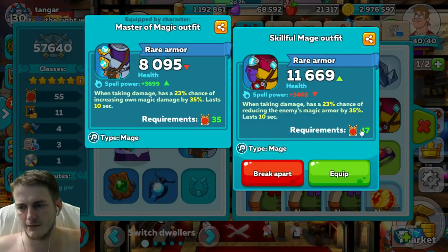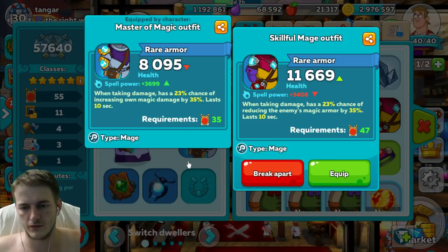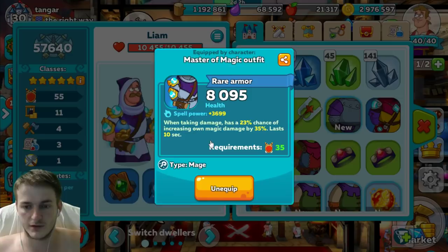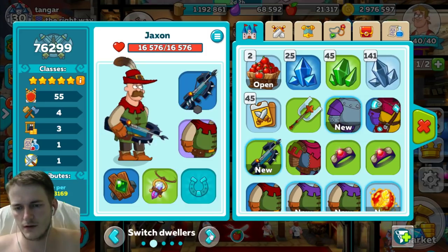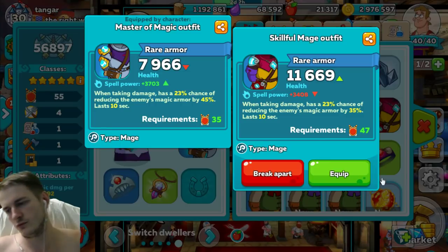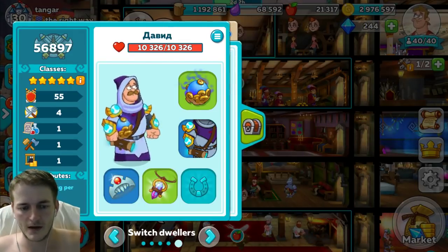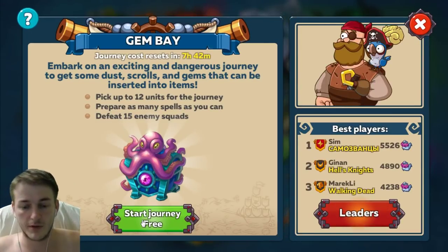Interestingly, items don't always scale by level number. For example, I have a level 35 item and a level 47 item, but the level 35 item has more spell power — which is what I need for healing, since healing and resurrection scale with spell power. So I wear level 35 armor on both my priests. Check stats carefully rather than assuming higher level is always better.